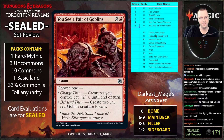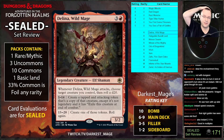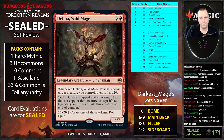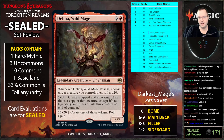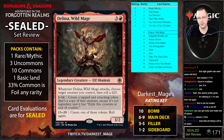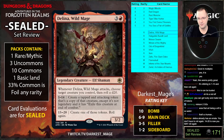Delina, Wild Mage: four mana, three-two. Whenever she attacks choose a target creature you control, roll a d20 — create a tapped and attacking token as a copy of that creature that's not legendary, and it has 'exile this at end of combat.' On a fifteen through twenty you create one of those tokens and roll again. So you can potentially chain many copies. I assume the token doesn't trigger the attack effect when it enters.